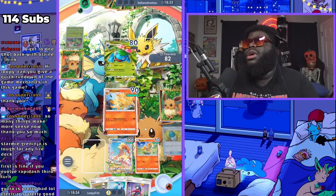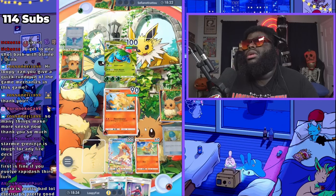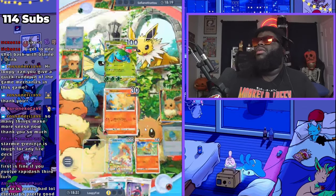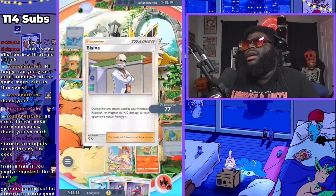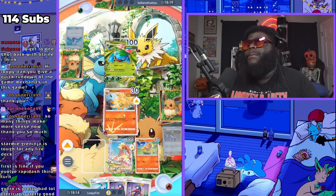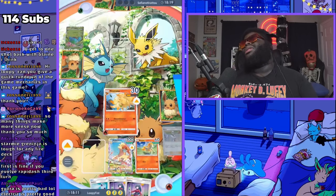If he heals with potions and Erica he gets to a hundred. He has no Erica — he's done for. I can deal even more damage with Blaine but I don't need to. I beat him super early because he was never able to catch up, and he loses for two reasons: he has no Pokemon left, and we also got the prize points.